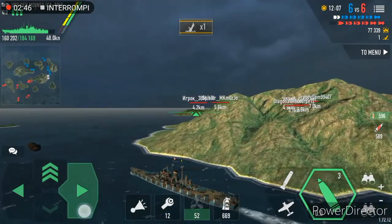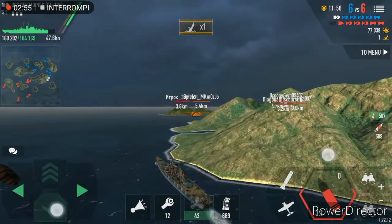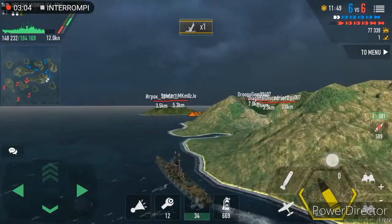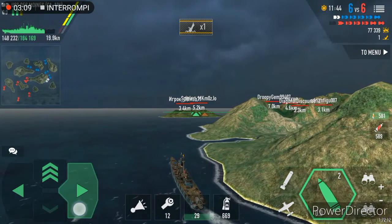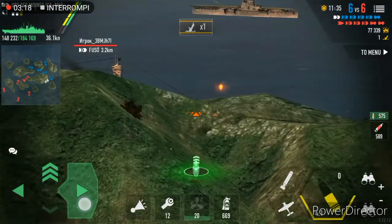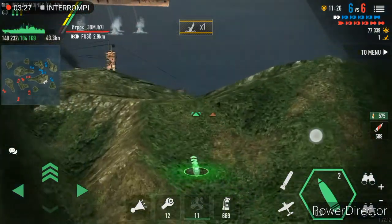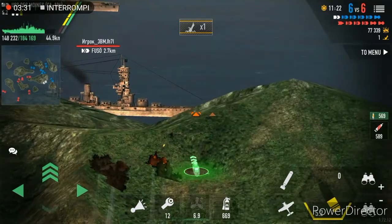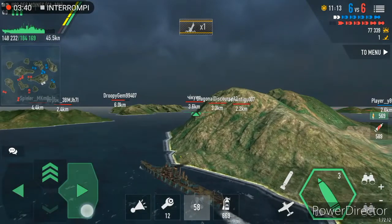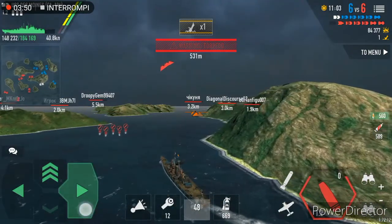That Fuso... okay, we can take her, I think. I have to set fire on her. I'm not hitting her. The Juyo is stopped, so maybe some aircraft carrier on our team can take her out. Pushing Fuso is not the best thing for sure — she is not extraordinarily powerful from close quarters, but she is still a battleship, so that might be a little problem.